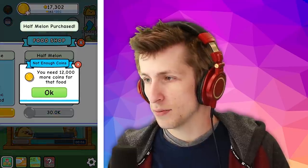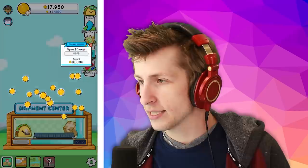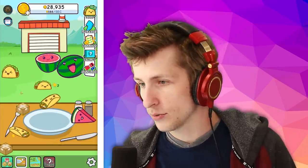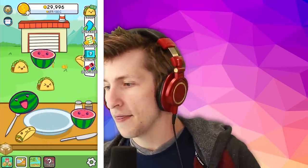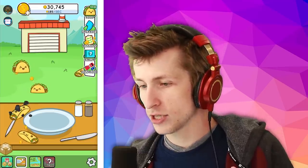We have the half melon. Let's buy some more half melons — oh, we need more coins for that. That's okay, we can collect that. What's the next one? Open up eight boxes — that'll be no problem. So there's a half melon, we have another full melon. Let's open up all of these things so we can put that together to make this. Now we got to put the half melon together again. There we go — now we have a cupcake!